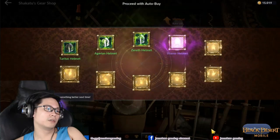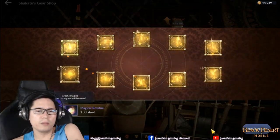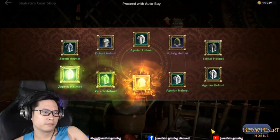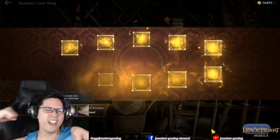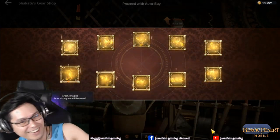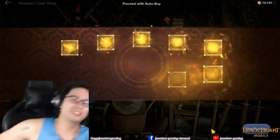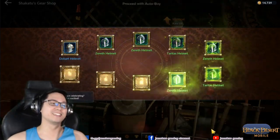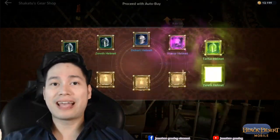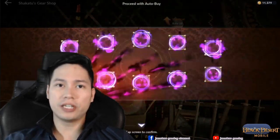16,000 gold coins. Okay pa naman ang grunel set e. Okay pa yan guys, grunel set. Yeah! Kalas helmet, orange! Isang orange na, yeah! Okay, so let's skip the boring part where Shakatu was only giving me greens and blues and a couple of epic gears.